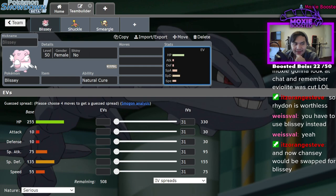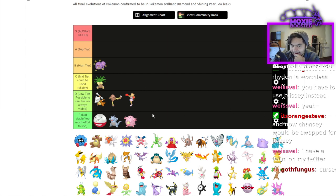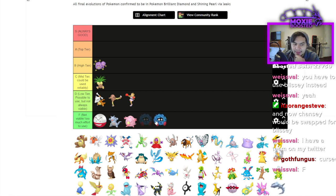Since Eviolite is gone, Chansey goes straight to F — you don't use Chansey when you have Blissey. Tangela also goes F tier. All the Eviolite Pokémon just get sent straight to F.